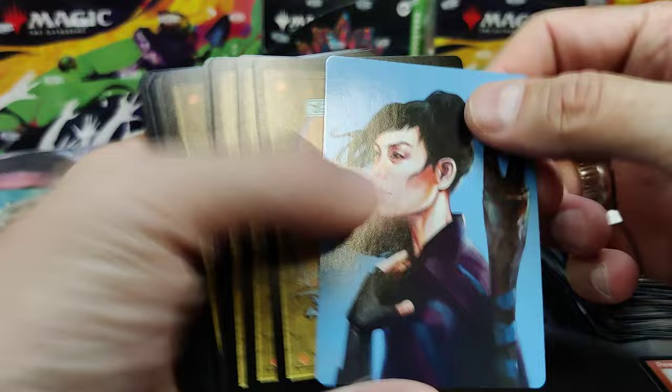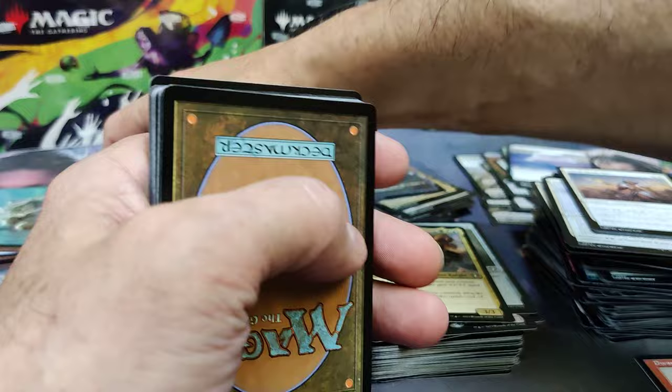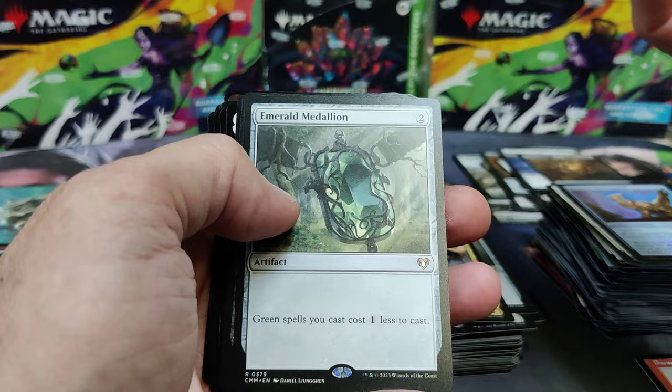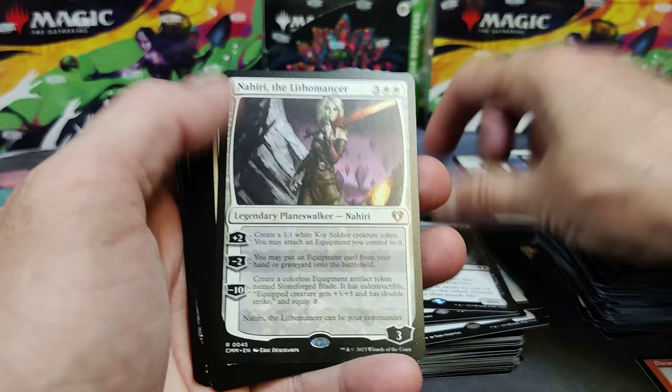Alright guys, there's our art card. Yikuro — as long as you know what she does, throw her in your Command Zone. There's a Clue Token with an Elemental. Staunch. Throne Guard — Common Foil. Emerald — we get three different Medallions so far, maybe four. I lost track. Love hitting those.